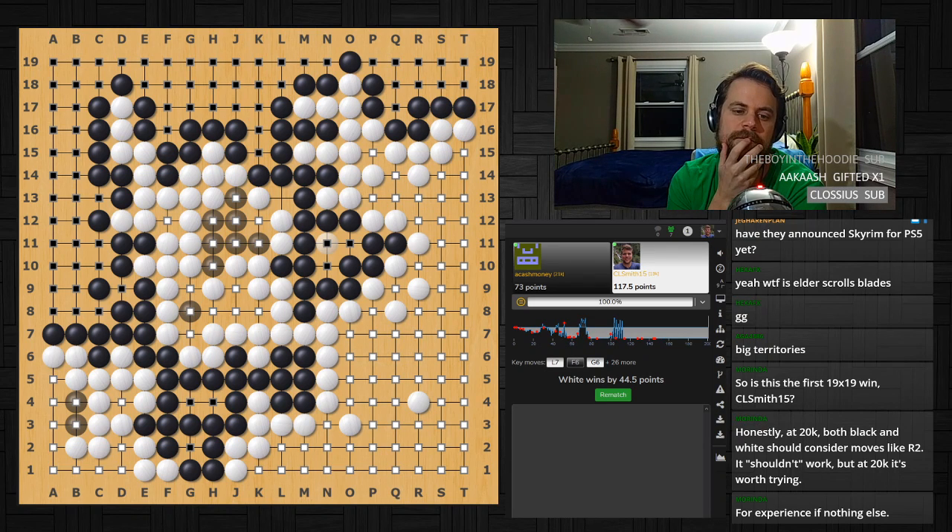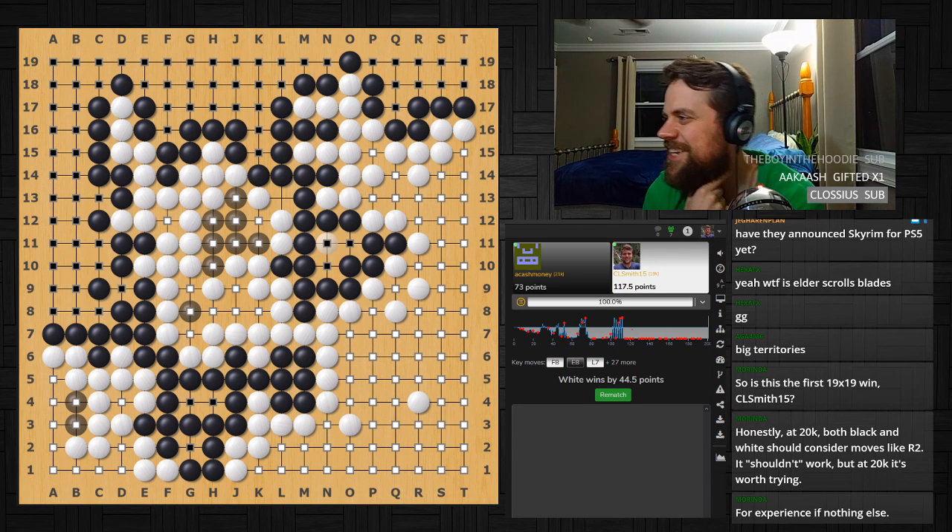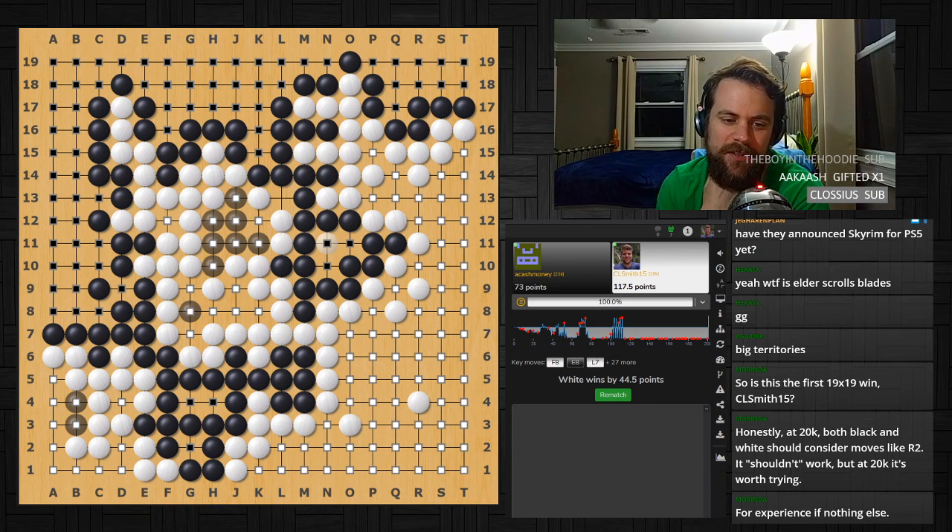The three white stones were dead, and K12 is white's points. Actually it was only two white stones dead — L11 and L12. Assuming black fixes at K13 to fix the cut, it's still 20 points because of the two points right there at L13 and K12. So it's 20 points, not 22.